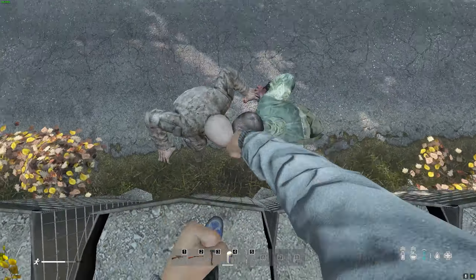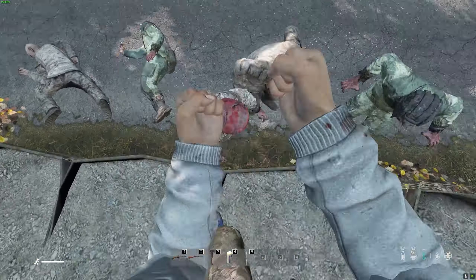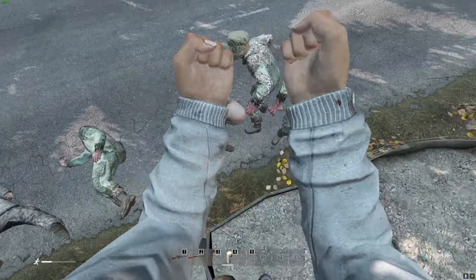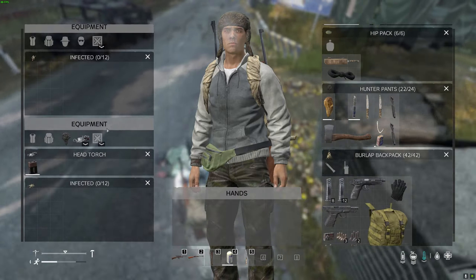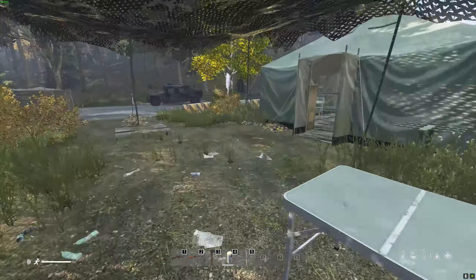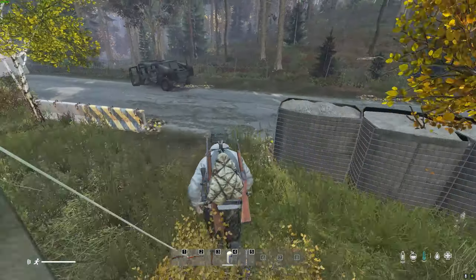Once you get to the military area between Gorka and Berezino, my best strategy is always to get up on the sandstone blocks and take out the zombies by punching them. It's a quick and easy method that ensures your safety and mitigates bleeds. Once done, make sure you loot all the tents and the Humvee here. I found some hunter boots, so that's a nice upgrade.